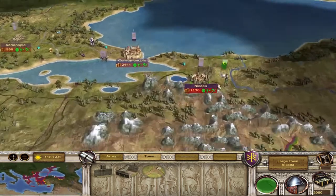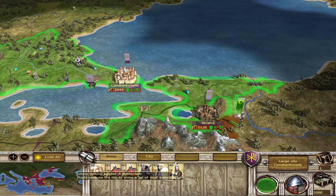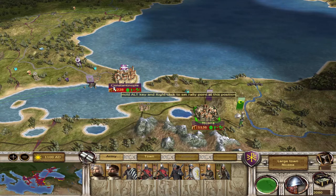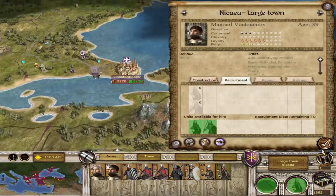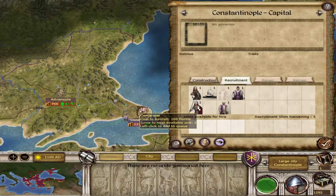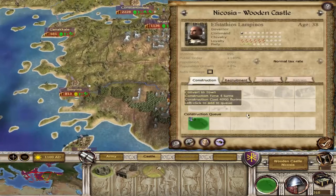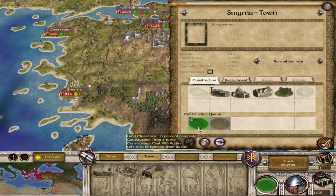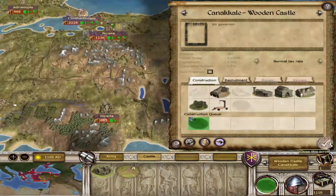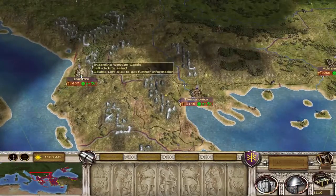We do have a Turkish army on the border of Nicaea, so let's just garrison Nicaea and get some cheaper units as well, so we're not losing a bunch of good ones. One problem of having a big empire is you just can't buy everything across it.